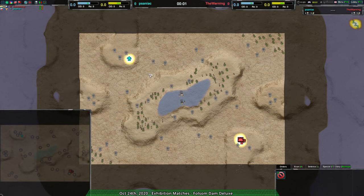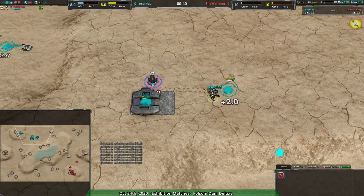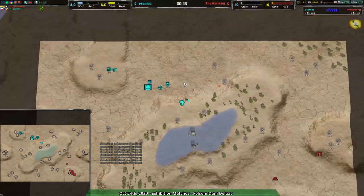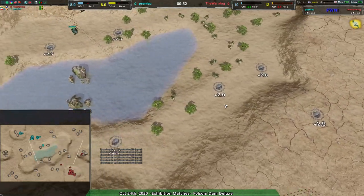Welcome back everyone to another exhibition match. I must have hit something by accident in the replay — that was not intended. It's going to pause at some point randomly in the middle of the match because I must have clicked somewhere in the replay bar. Anyway, it's going to be a match between Saniac and The Warning: Saniac over hovercraft, The Warning going for amp bots.